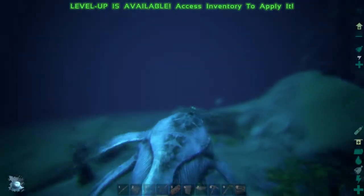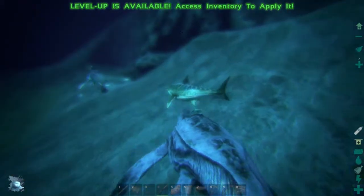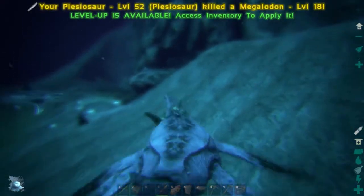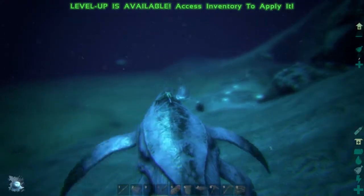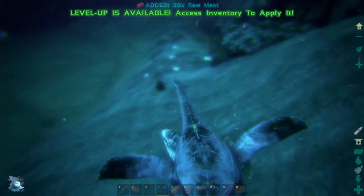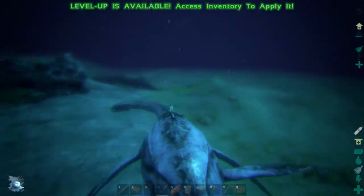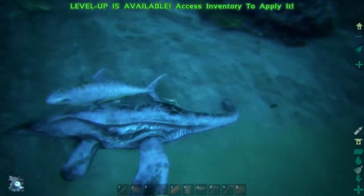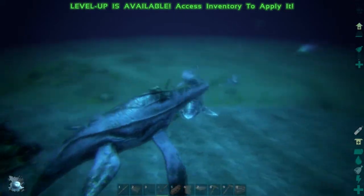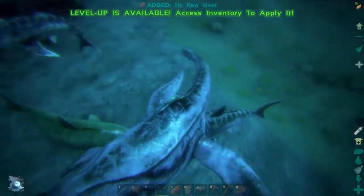I'm going to show you how the Plesiosaur copes against a Megalodon. We've got a Megalodon over here — let's go. One, two, three, four hits for that. He's got a long attack range too, which is the most cool thing — you can hit from long range. The one weakness is that your neck is so long you can't hit things directly in front of you; you have to be at a range and distance. That's the only disadvantage with the Plesiosaur.